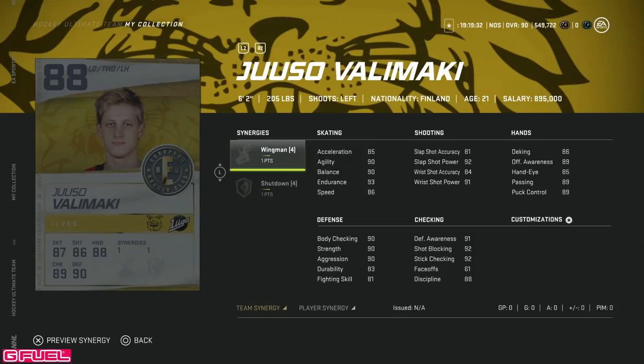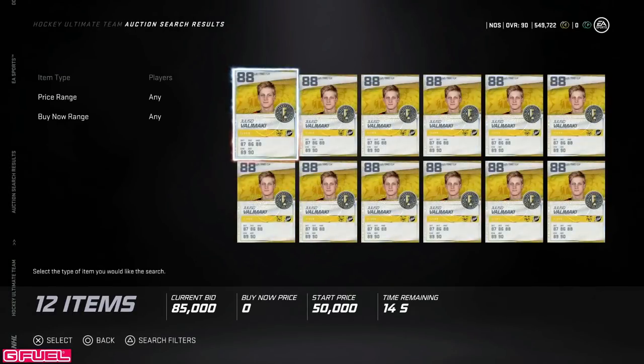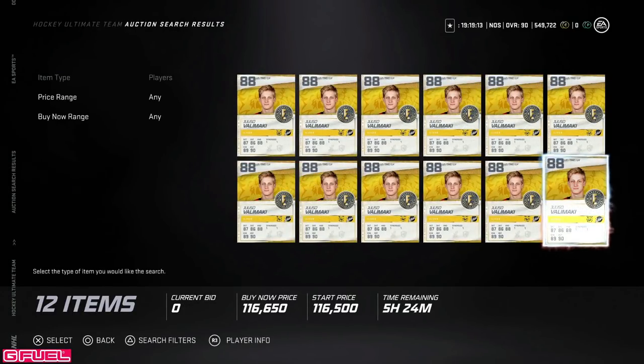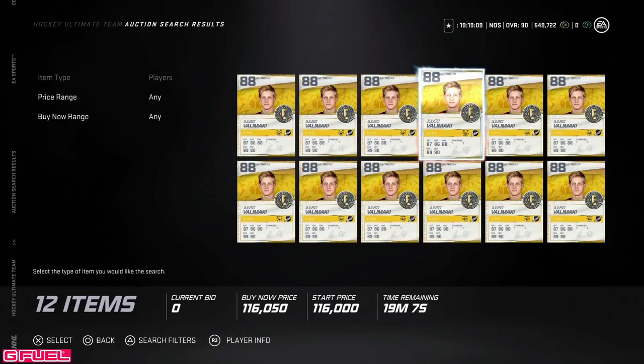The 88 overall is Yuso Valimaki, 6'2" with Wingman — a really popular synergy. Bumping his acceleration up to 88, and Distributor gets him to 89 speed. He's got a decent shot, he's big, and he's got good body checking at 90. This is a pretty decent card. Left-handers don't have a ton of middle-tier cards, and under 100k I'd probably pull the trigger — there's one up for 95k if you're looking for a left-handed defenseman.